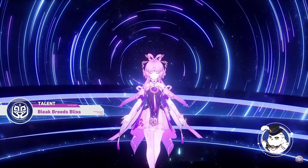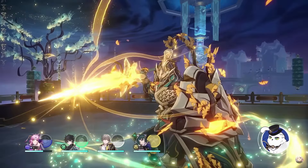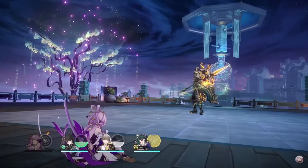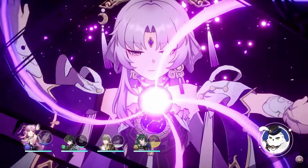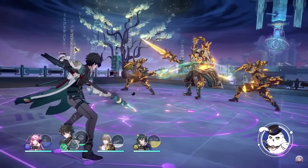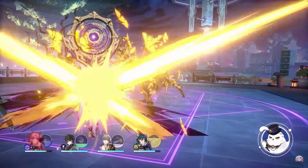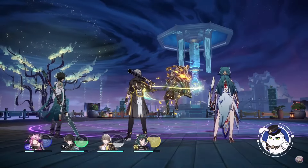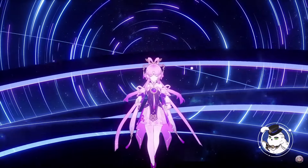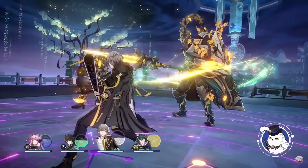Her talent is called Bleak Breeds Bliss. While Fu Juan is active, Misfortune Avoidance is applied to the entire team, causing allies to take 18% less damage. When Fu Juan's HP falls to 50% or less, the HP restore is triggered, restoring her HP by 90% of the amount she is missing. So she's mitigating damage coming to the team, then healing herself when she drops low — very strong sustain.